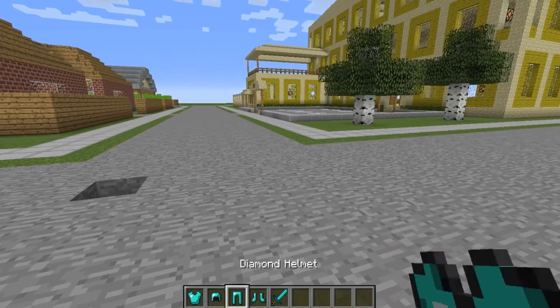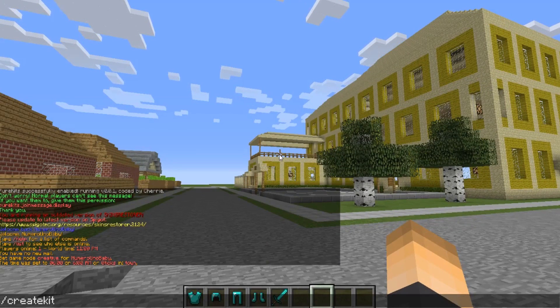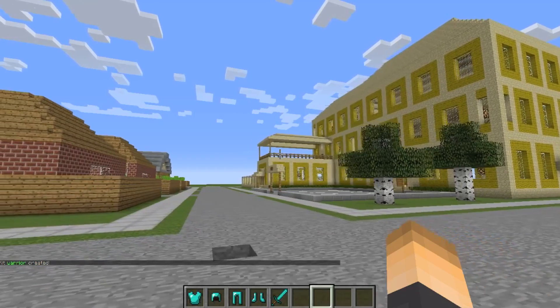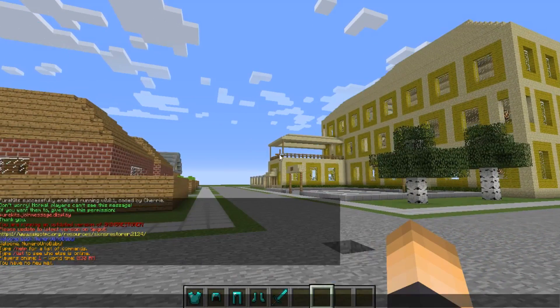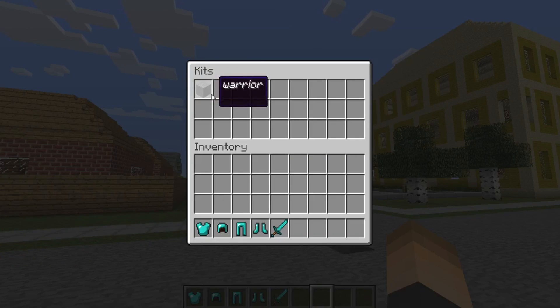The first thing you want to do is have everything in your inventory. After that, type the command /createkit and give it a name — it's going to take everything in your inventory and create the kit. There we go, that kit has been created. To check if we did it correctly, type /kits. Now it's showing a stone block, and the name isn't quite how we want it.